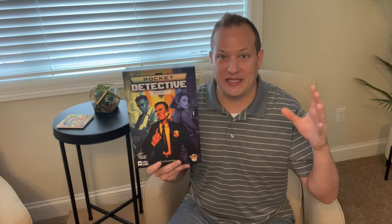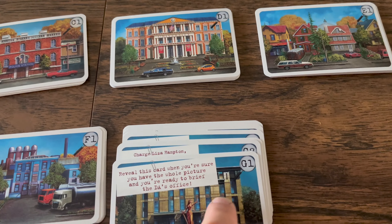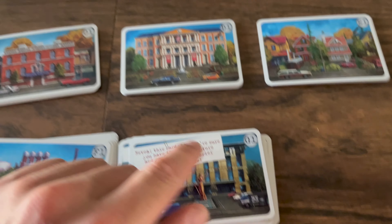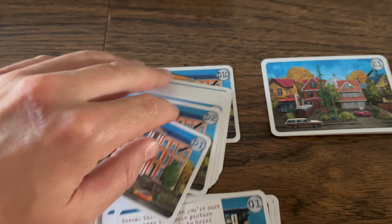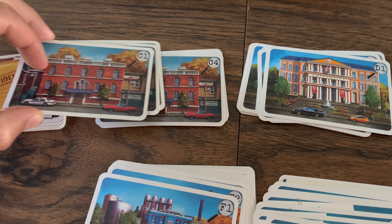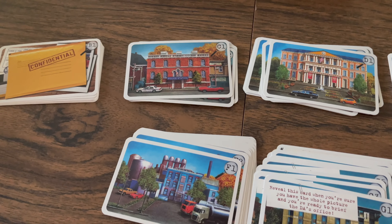You just follow the instructions on the cards and you can always go back to other cards that have multiple choices to further investigate something you previously chose not to move forward with. The cards are organized by letters, so you go to that stack and find the number within that letter. That card might have additional information, open up new leads, or it might just be a dead end.